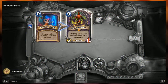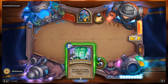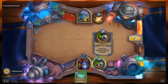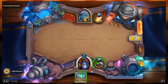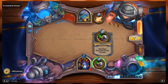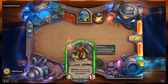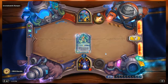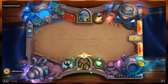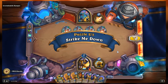Jaraxxus costs nine mana, but with Demonic Research we'll pay health instead. We'll use our hero ability to draw the card — that's two damage — so Jaraxxus effectively costs us 11 health. We have 12, but as soon as we play him we go to full health. So: play Demonic Research, use the hero ability to draw Jaraxxus, then play him. We drop to one health, but he's our new hero and we're at full health. Perfect.